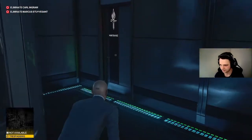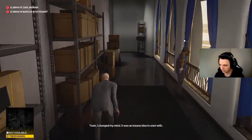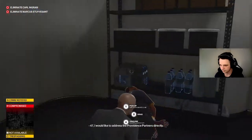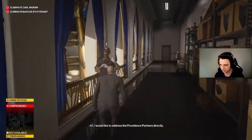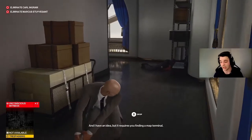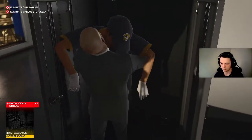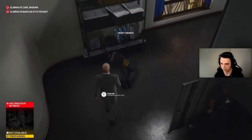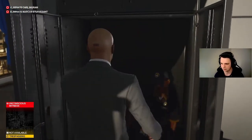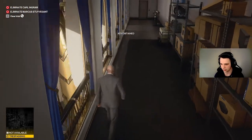We just sneak right past him. Last recording I ran past this woman and she recognized me, so we need to avoid that. The target wants to address Providence — he wants them to know why this is happening. She had a janitorial key. What he wants us to do is find the map terminal, set up a conference call — that's what we're going to be doing this playthrough. Pick up this key card, you're going to need that. I'll take the janitorial key too.